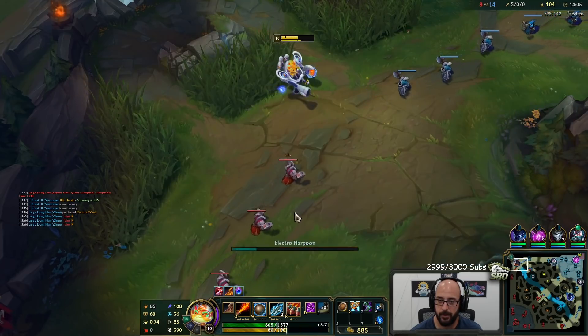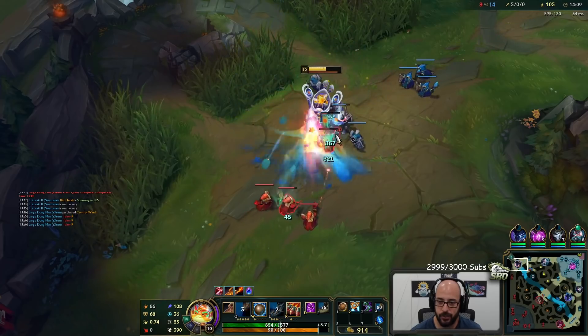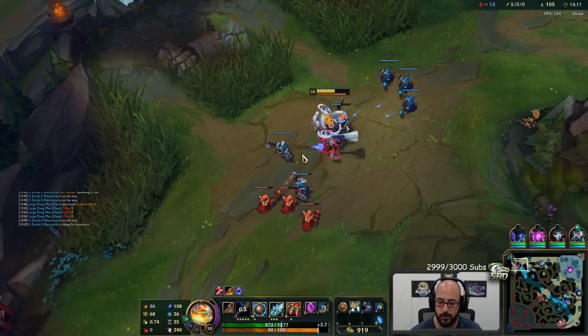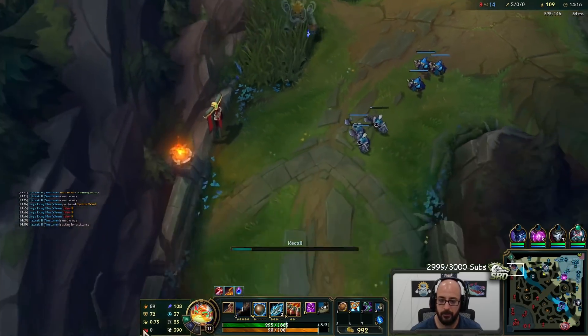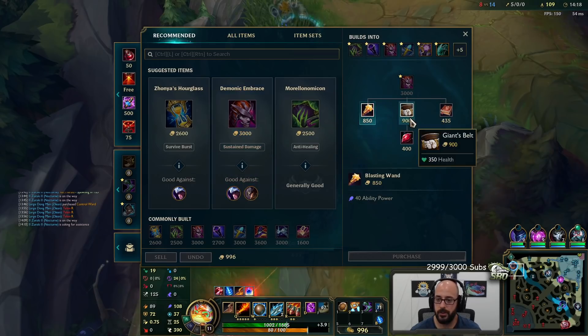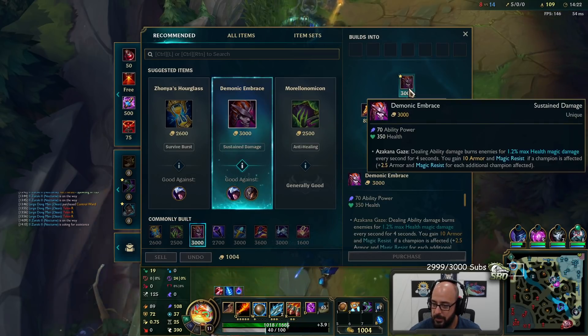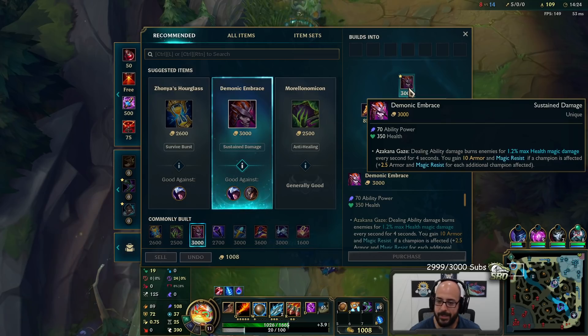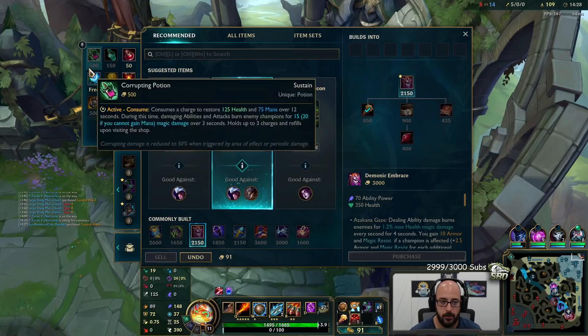Next item is going to be Demonic Embrace. That's going to add burn damage, add HP, and make us a little tankier as well. Level 11, let's bail. 70 ability power, 350 HP, and dealing damage burns your enemies for 1.2% of their max HP every second for four seconds.